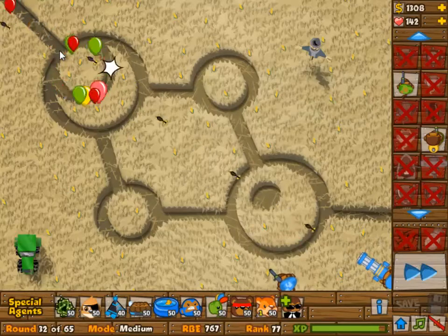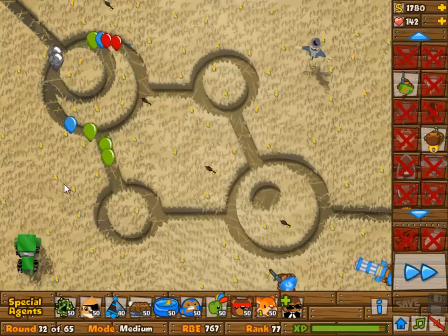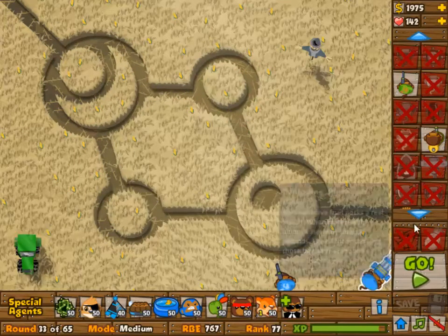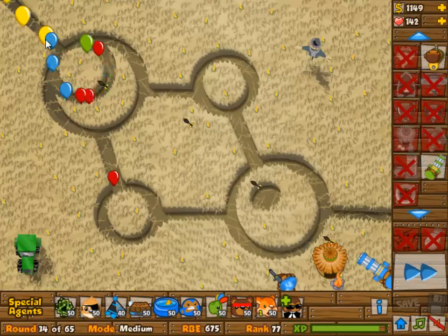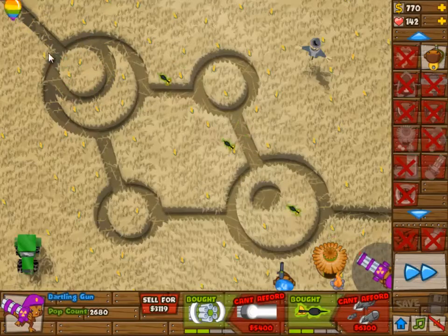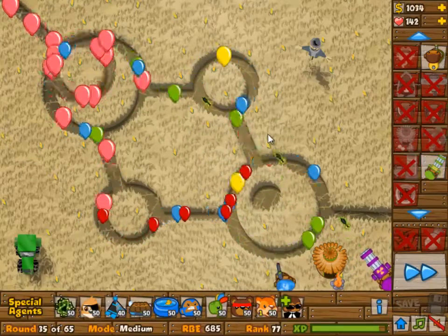That's just like one wave to go, and that was just super lame — it took 20 minutes to complete that. Daily challenges like that are just uber lame. The only waves you really have to worry about are the last two, so 64 and 65. If they'd just made it from wave 60 onwards it would have been good enough, but they wanted us to play 20 minutes and then find out it doesn't work and play it again for 20 minutes.